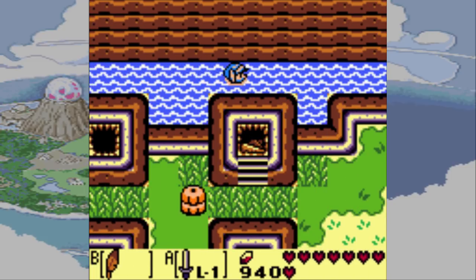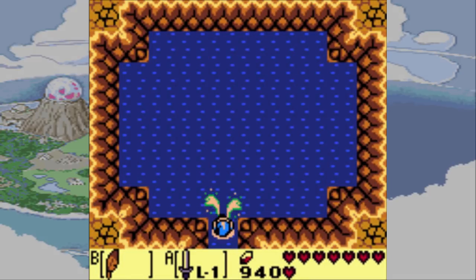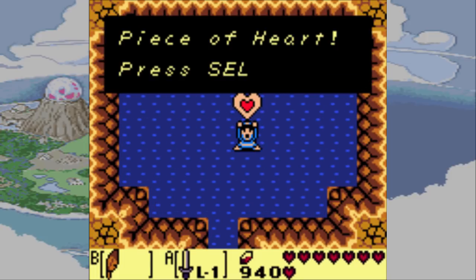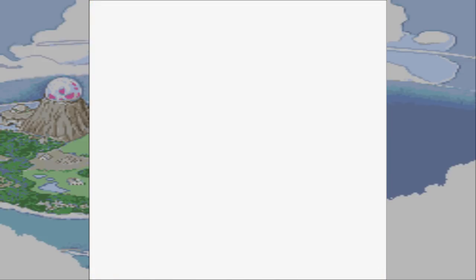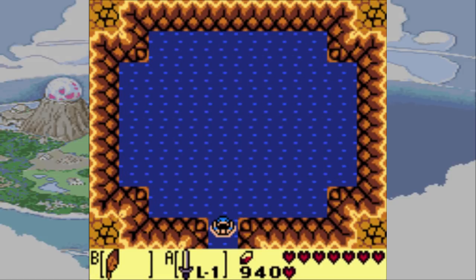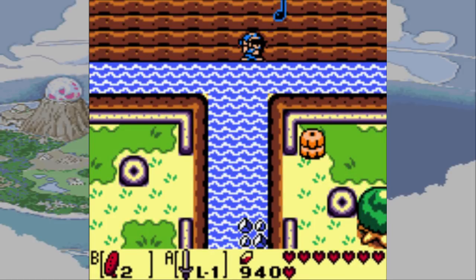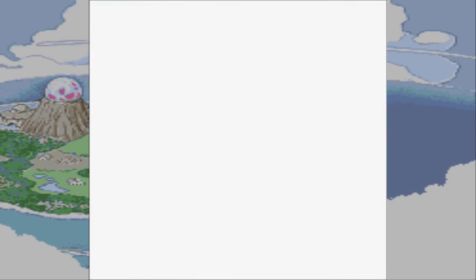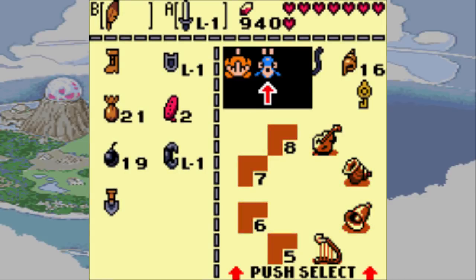Let's do one more thing while we're here before I warp out. If we just dive somewhere around here, we find a piece of heart — got it on the first try. Pretty sure you just have to dive anywhere in these center four tiles. Let's try out that new song now. There we go. I like the little fish icon. Every time we want now, we can just warp to pretty much the exact center of the map.